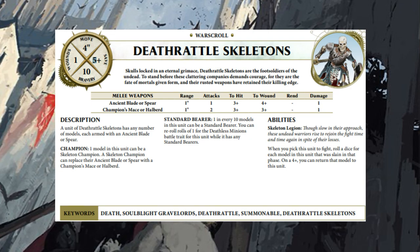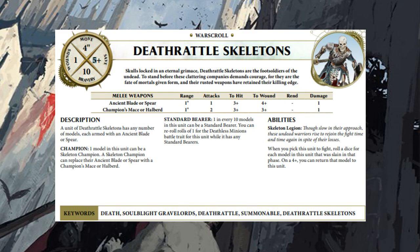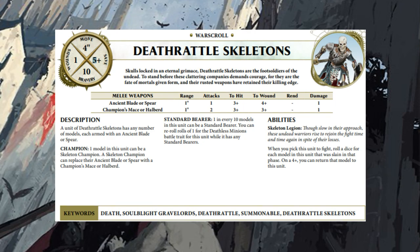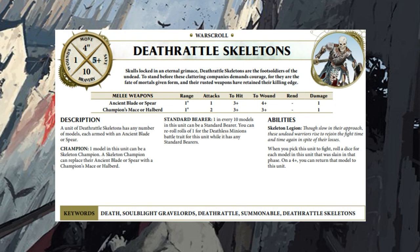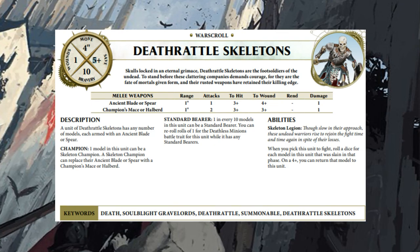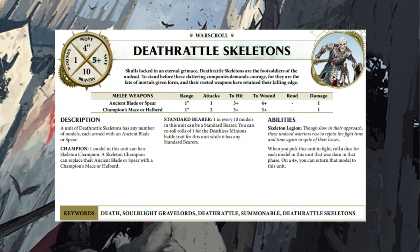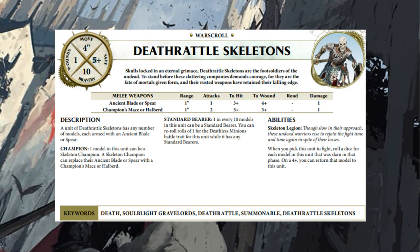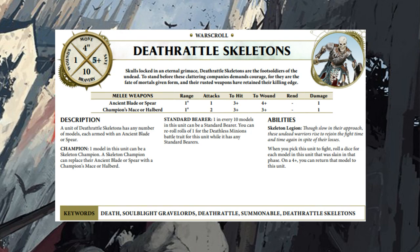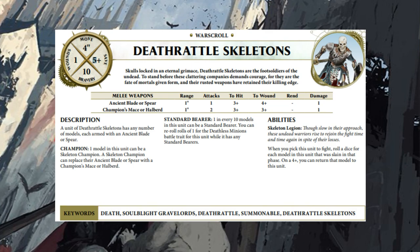A unit of Death Rattle Skeletons has any number of models, each armed with an ancient blade or spear. The champion can be armed with a mace or hellberd, which you'll want because it's flat out better. This simplified weapon option is important if you're a Legions of Nagash player used to choosing swords versus spears — swords gave plus one to hit, spears gave extra range. Now it's the ancient blade or spear: one inch range, one attack, hit on threes, wound on fours, no rend, one damage.